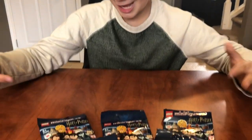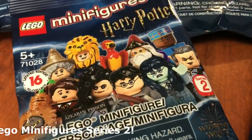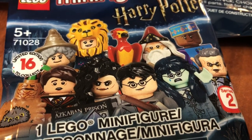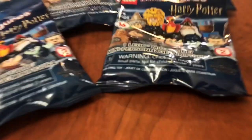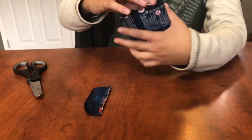Hey guys, welcome to TMP Gaming! Today look at what we have here - we have Season 2 Harry Potter minifigures, and there are 16 new ones to collect including Moaning Myrtle and Bellatrix. They come in a little blind bag. Let's open them up!